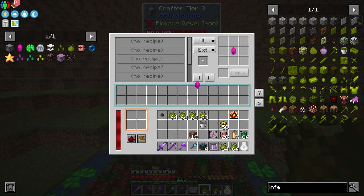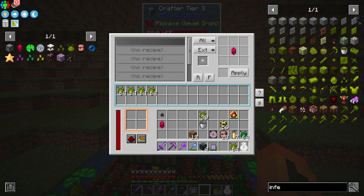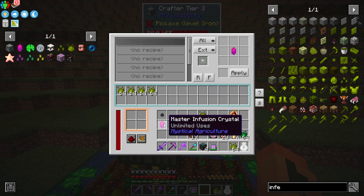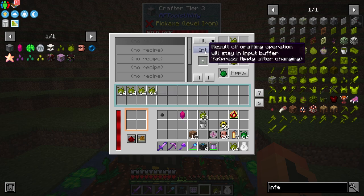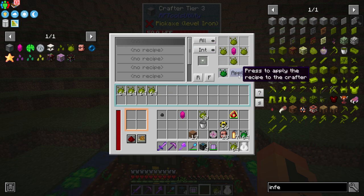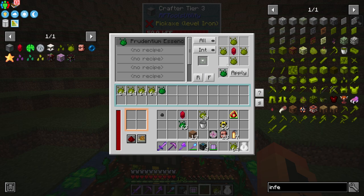I think you have to choose a recipe first because it wipes when you do. So you choose a recipe then fill up the slots how you want them. I'm going to do probably like four stacks of the inferium here, then click this little remember button - it actually remembers that inferium belongs there, which is what I want. Then we're going to set up the recipe just like that. Then I want to change the setting here - results of the crafting operation will stay in the input buffer.